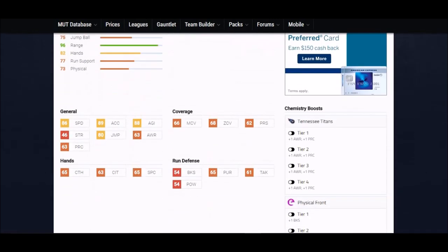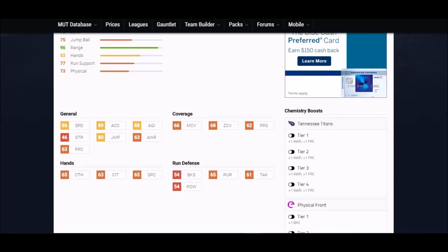Next up is Adoree' Jackson. This guy is five-eleven — a little bit shorter than some of the others, but he makes up for that in a big way. 86 speed, maxing out acceleration again at 89 — top of the game — and 88 agility, once again really high. His catch is 65, a little bit higher than some other rookies. His coverage stats are 66 man and 68 zone — doesn't sound high, but compared to other rookie cornerbacks it's one of the better ones you're going to see.